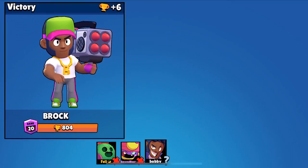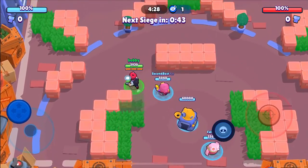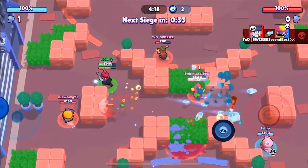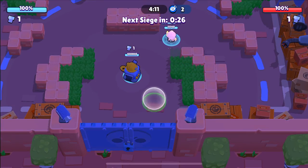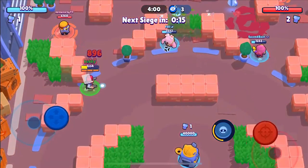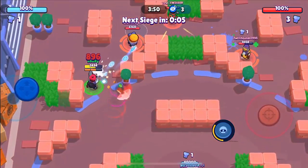Here we go into the third and final game. We finally got a different team — it's actually a European team. We're going to be going with Colt. You guys just saw me beat a Colt two straight times. It's going to be a little bit more of a difficult matchup. Colt isn't as strong as Brock or Dynamike right now, so you're going to see a bit more difficulty, but again the same effect — you're absolutely destroying that IKE as soon as you get on it. It's very lethal.